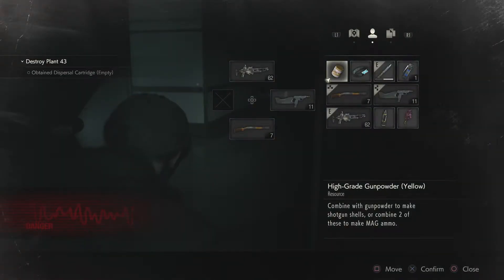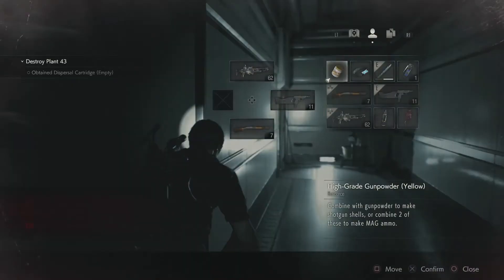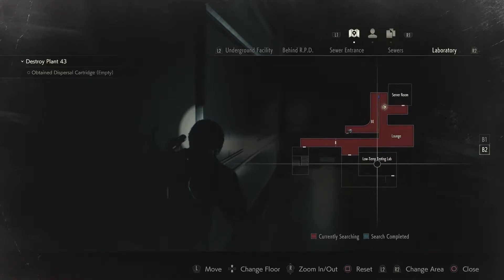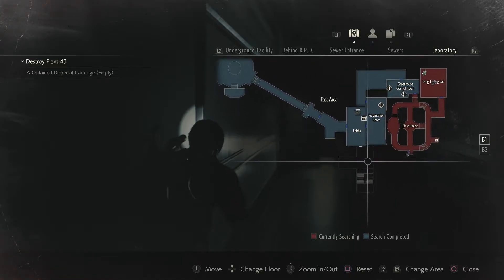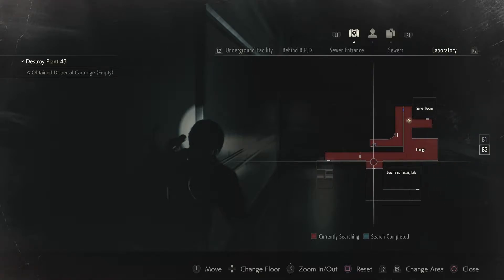Let's switch guns for a second. Server room. I should actually head for the staircase in the hopes that we... there's the other entrance to the lobby. Let's immediately go for that before exploring the rest.